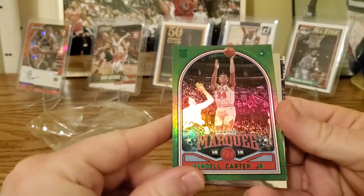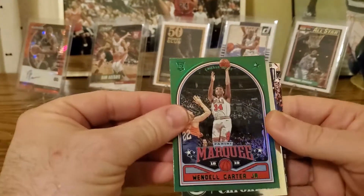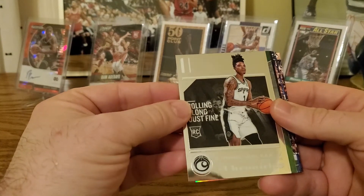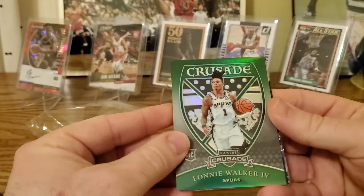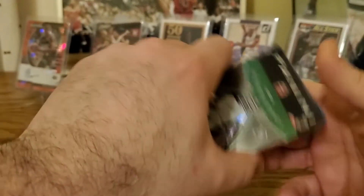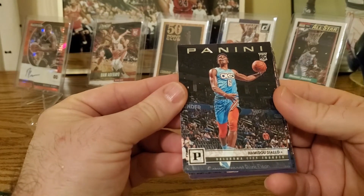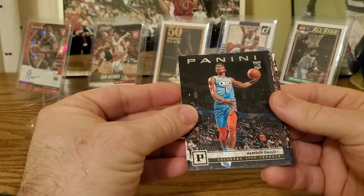Next one we have a Marquee green Wendell Carter Jr. — right after the silver, so it's a green parallel of the Marquee Wendell Carter Jr. If he has a good year he's still pretty good. Then we got another Lonnie Walker — this is Chrome Chronicles. Another Lonnie Walker Crusade — it's a nice card, it's green too. Then we got Hamadou Diallo rookie on the Oklahoma City Thunder — he's doing a little better this year, but still not the one we're hoping for.